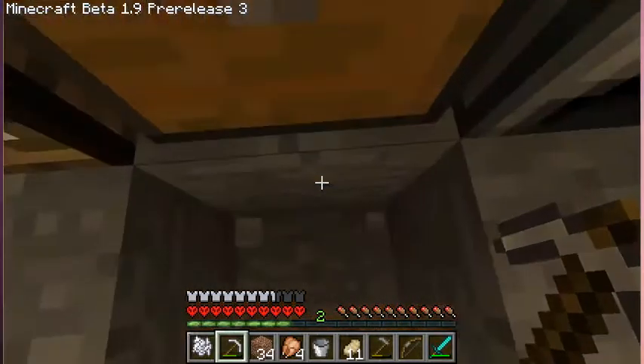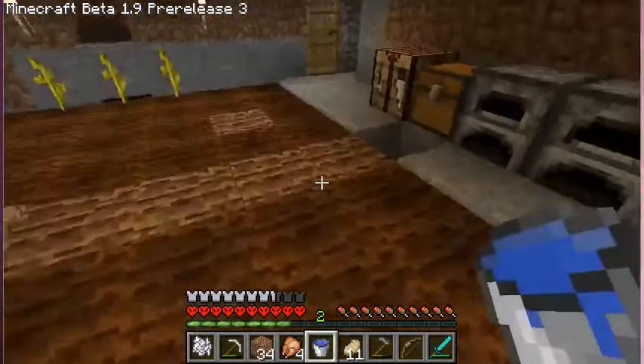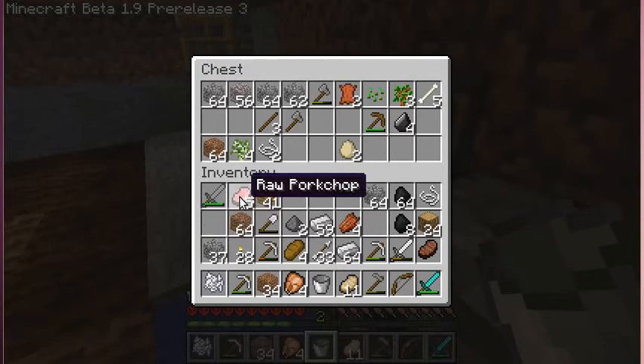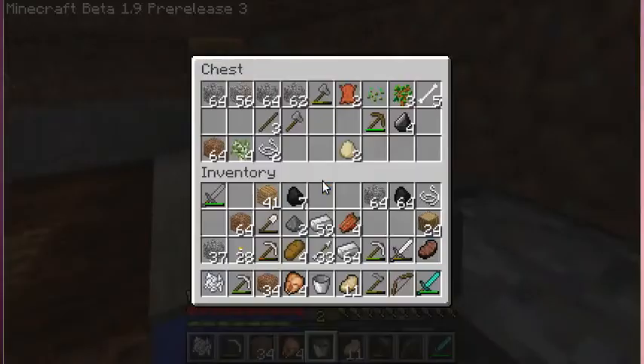I might put some half blocks there just to block — you know, it's folding them all the time. Put some pork in there. Don't need novelty things like gunpowder; they're not going to really help me. TNT — don't need that either.